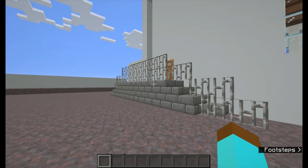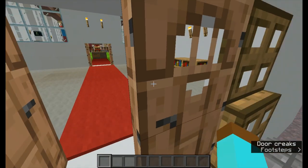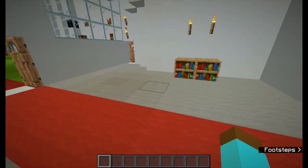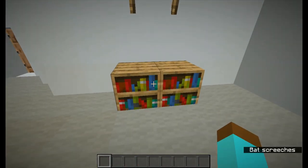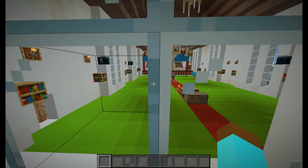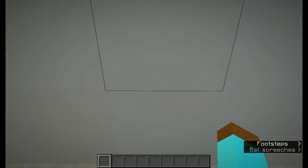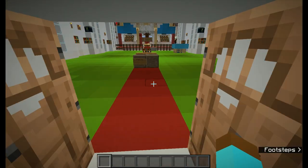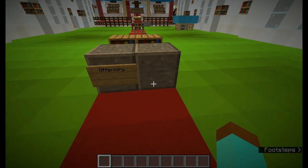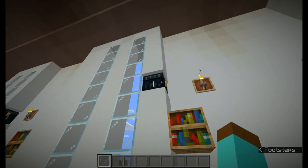These are some entrances to the church, but I will show it to you from the west. This is another Gajala where there are some bookshelves. This is the offertory box — this is the view of the church from the Nader Gajala. There are also some bookshelves and speakers over here.